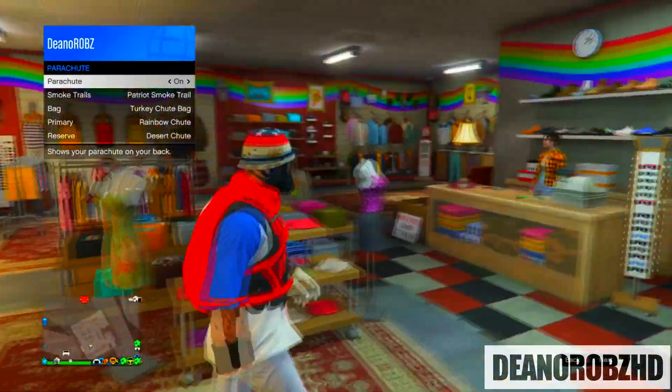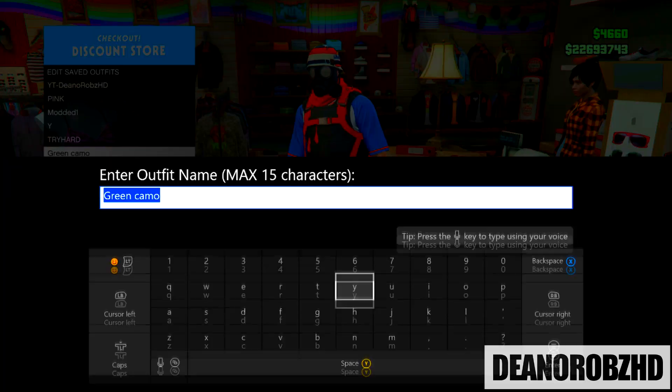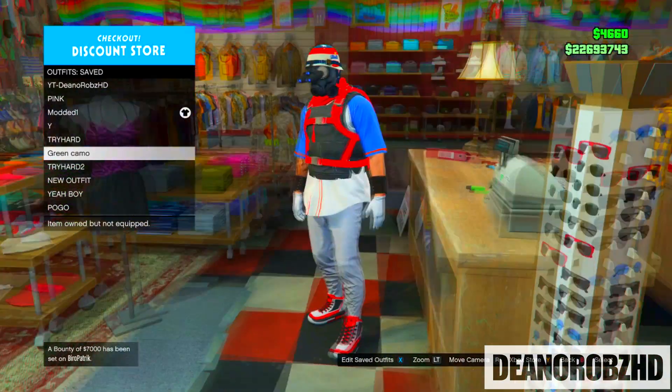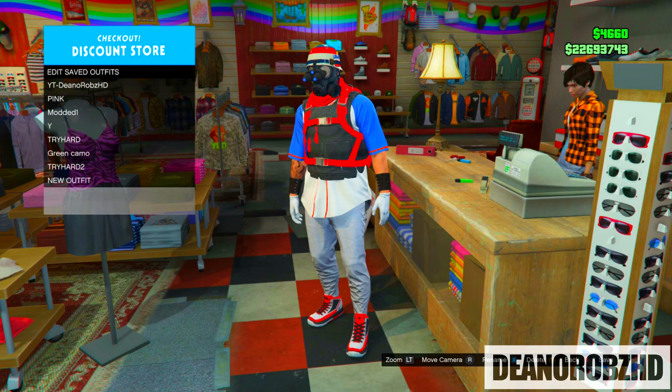Now for this part you will need to have an outfit with the glitched night vision goggles on. Go ahead and select it from your saved outfits and you will notice that the night vision goggles glitch onto every outfit. Go ahead and select the outfit we were making, then save the outfit for the last and final time.